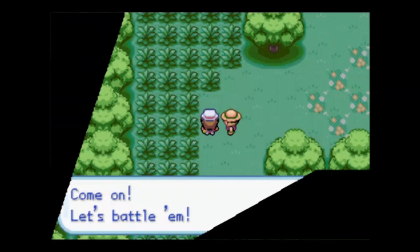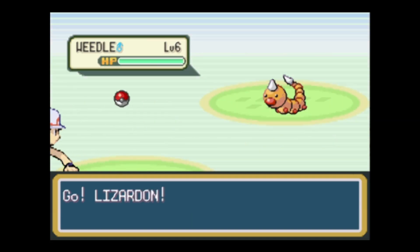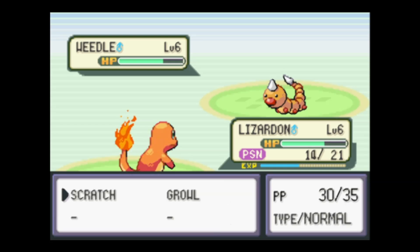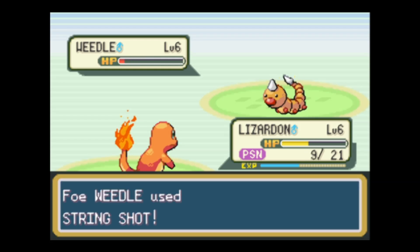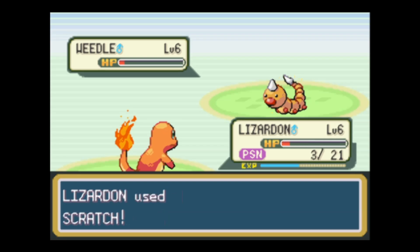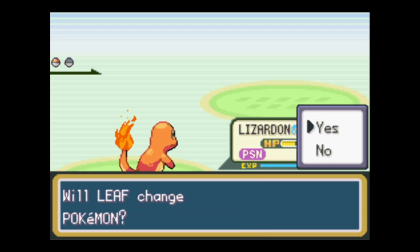We're going to fight this trainer now. I'm going to fast forward this fight a bit to 2x speed. Viridian Forest is going to be our first location with trainer encounters - that's always the best source of experience in the series. Always fight all the trainers in an area, no matter what. It just gives you some good experience that you can't get rewarded by anything else.